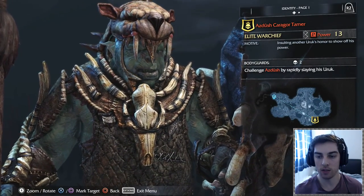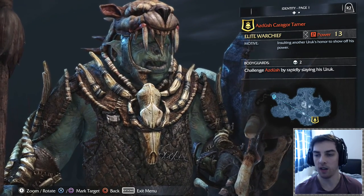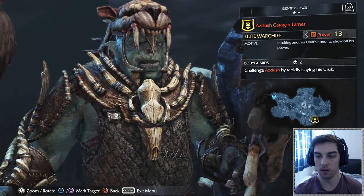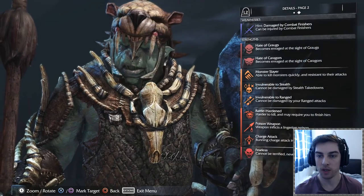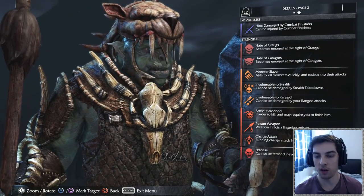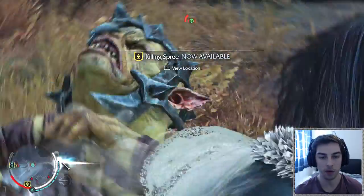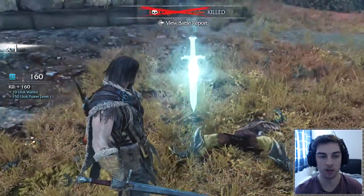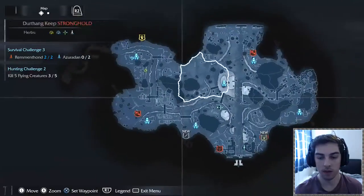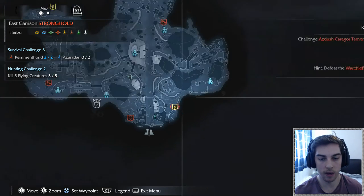Let's interrogate this guy since he's linked to the warchief. The challenge is to add Asdush by rapidly slaying his auriks - just kill auriks and he'll appear. His motive is insulting other orcs' honor to show off his power. His weakness is damage by combat finishes. If we rapidly kill those auriks, that should call out that warchief.